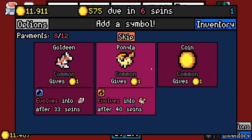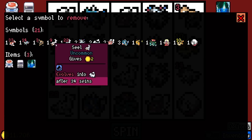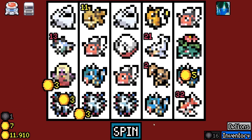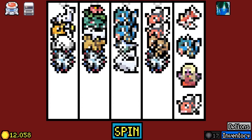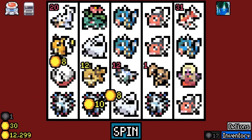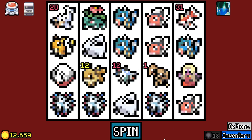Goldeen is the way though — Goldeen is life. I'm gonna remove that. Though again, I probably should remove some Magnemites instead. Truthfully, we're looking for one Magnemite and a bunch of Gyarados.